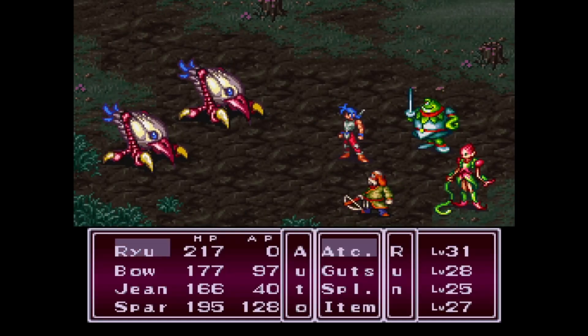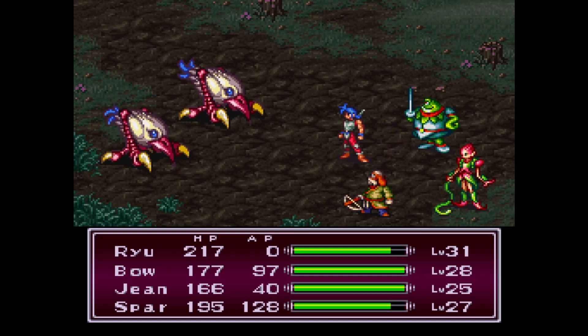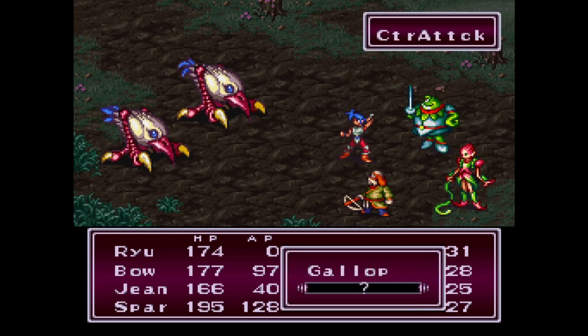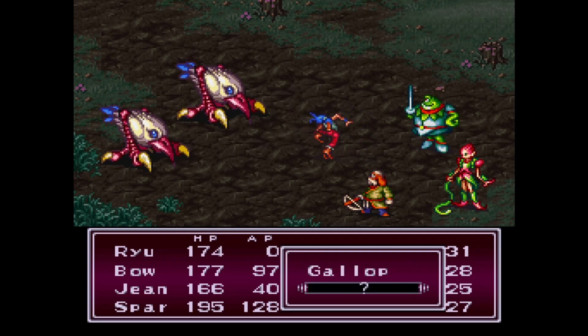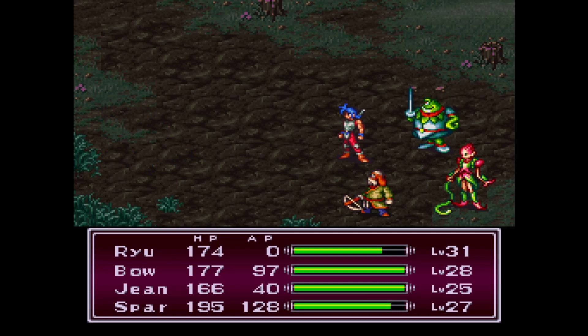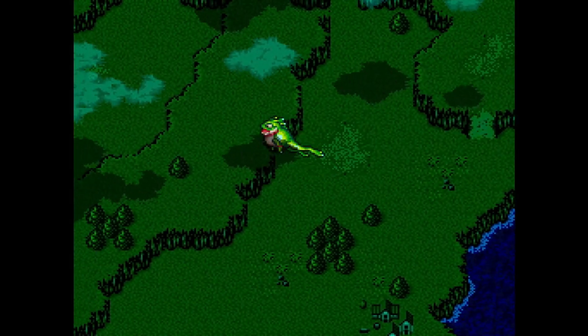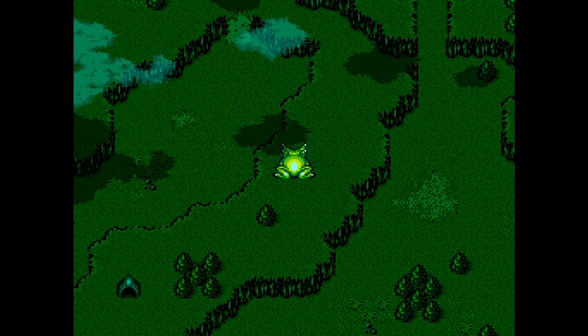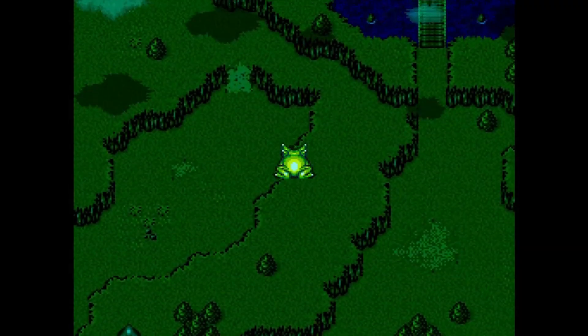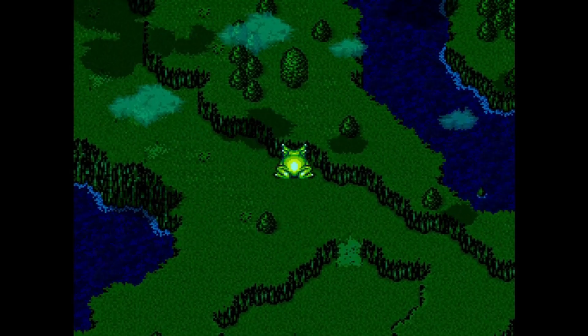The best utility I have for Jean right now is the fact that he can help me get around on the world map a little faster here. Okay, these guys will hopefully be a little easier — Gallop. They're not hurting Ryu too much at least. Couple counters and a couple specials and they're gone. Ryu level 32. There is a place, a little cave there. I'm gonna go to that red dot up north of me first. I think that's another tree I can talk to.